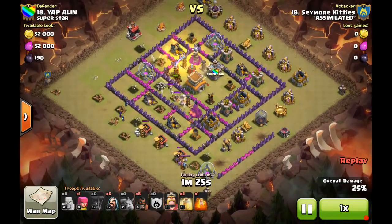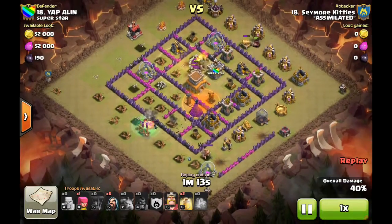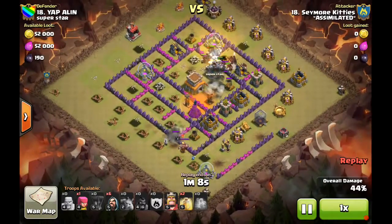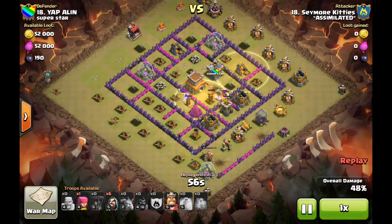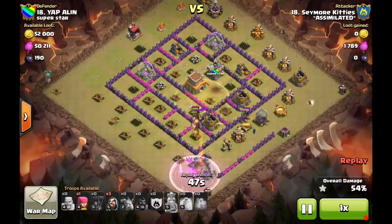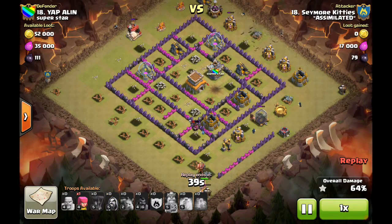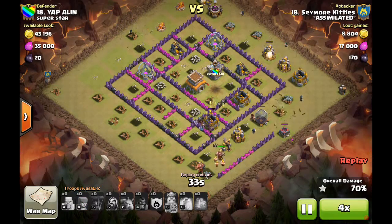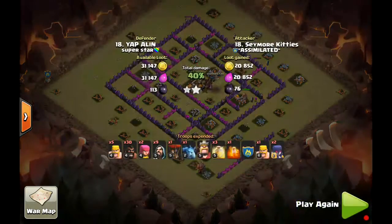He drops a minion on the BK and a balloon on an unprotected cannon — getting one more defense out of the way with one troop. He drops his hogs in front of his kill squad so they can shield them. Everything works its way around and a heal spell goes right where the heat of the defenses is — the double Tesla and Wizard Tower. He drops another heal — a little off on location, the second one is a better spot. The BK goes in for cleanup, wizards drop right next to a cannon and take it out, hogs clean up the skellies. Really nice job — way to get a lot of value out of customized troops, loving that minion and balloon usage.